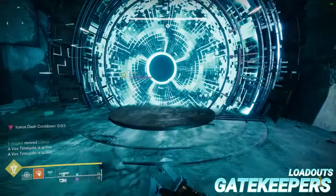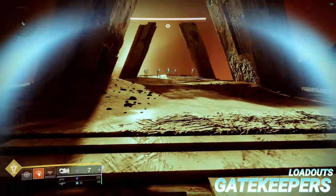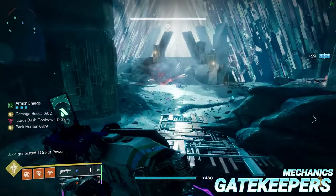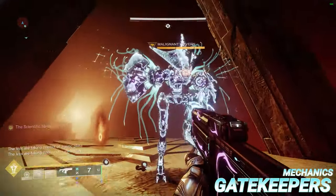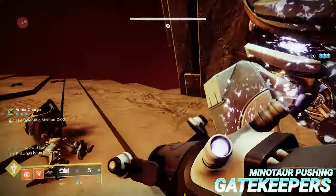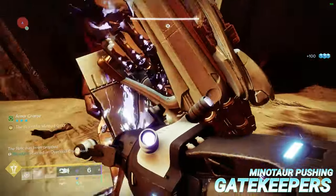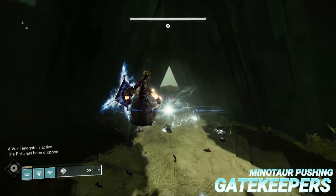Gatekeepers is a drawn-out ad clear encounter with the main goal of preventing Vex inside the Mars and Venus portals from sacrificing to the central conflux. The standout weapon players should be using is Tractor Cannon. Begin by killing the central gatekeeper to spawn the relic shield. Assign two players to each portal, one of which takes the relic. Every few waves will contain either a Wyvern or an immune Minotaur whose shield can only be broken by the relic — however, it's far easier to push the Minotaur off the map with Tractor Cannon. Simply blind the Minotaur and push it off. This way, Venus can keep the relic the whole time.